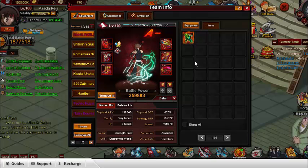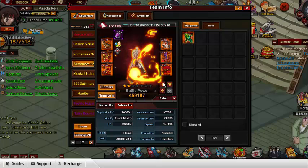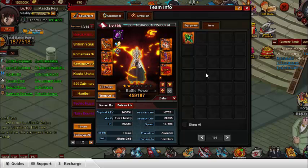Also, my Yamamoto got his second mod, which is actually pretty amazing — he now has 203 physical attack +20 and 3k physical attack. That's pretty amazing, but anyway, back to the main topic.